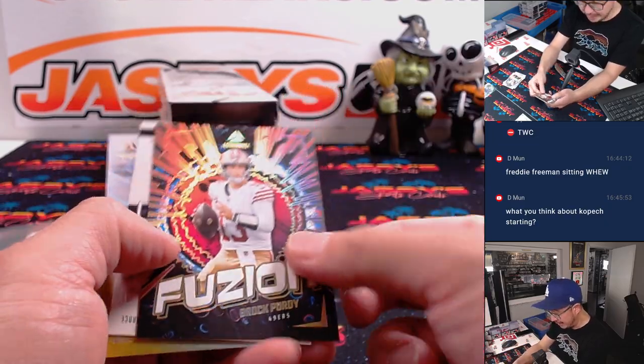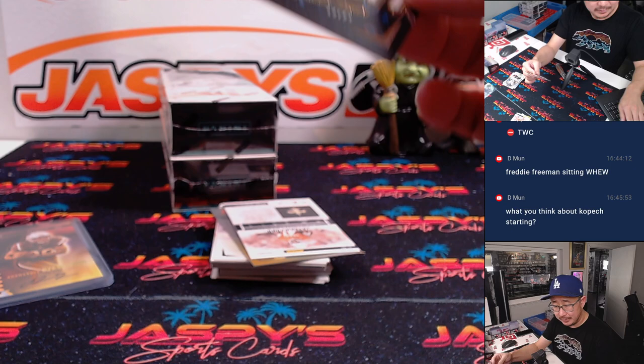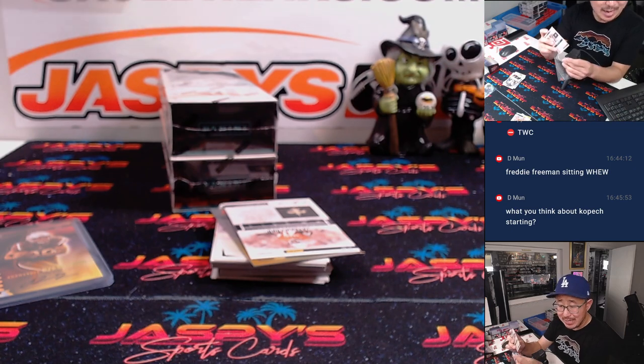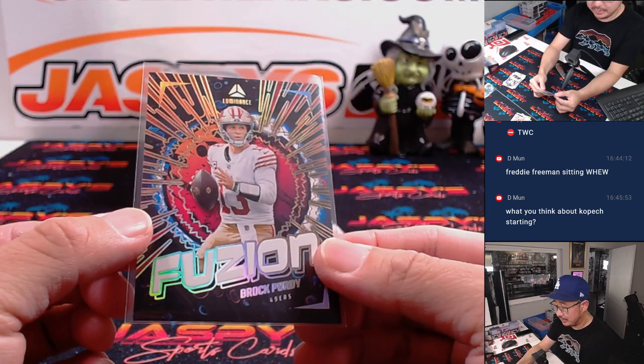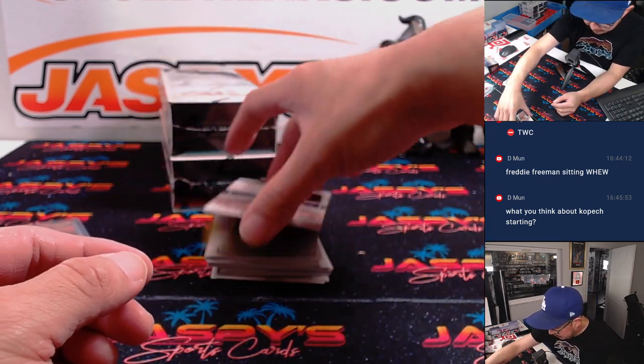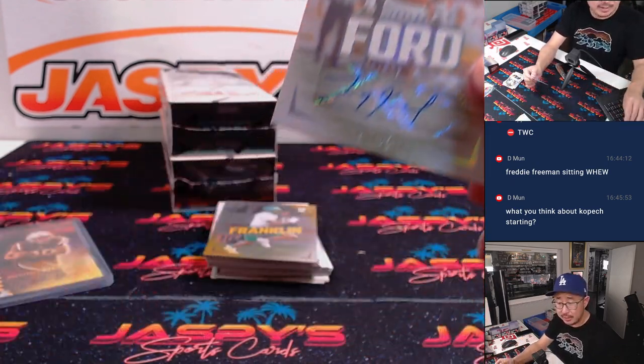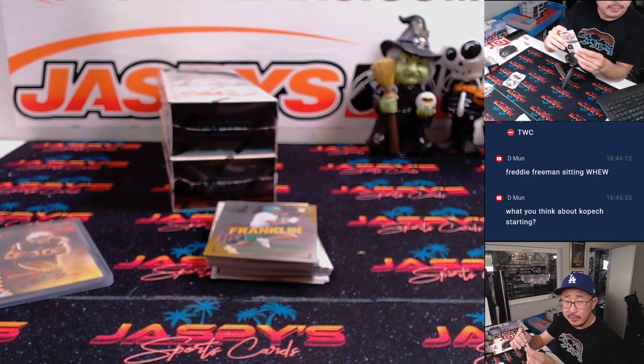We've got Brock Purdy Fusion — I think these are shorter printed. NFC West, that's going to go to Nicholas. And then we've got a Jalen Ford autograph this time for the Saints, NFC South, 346 out of 700. It'll be for Seth.